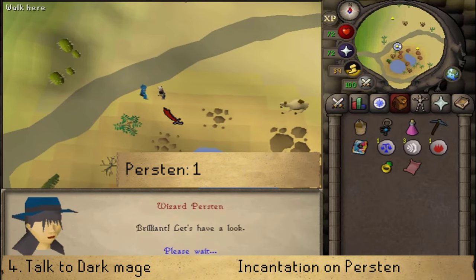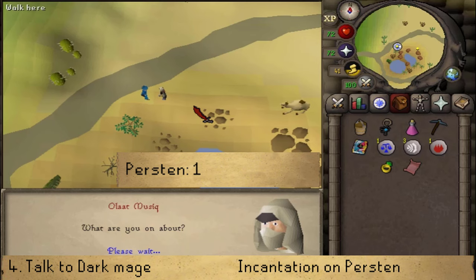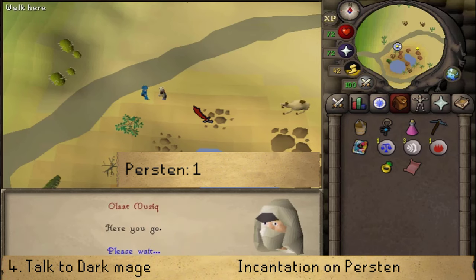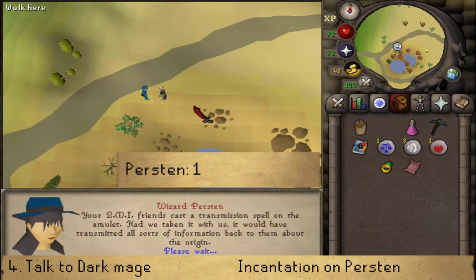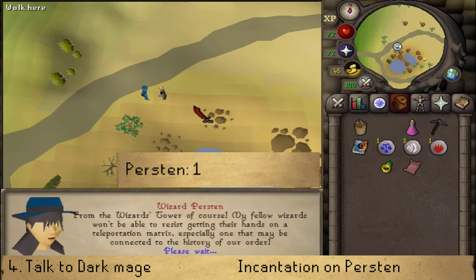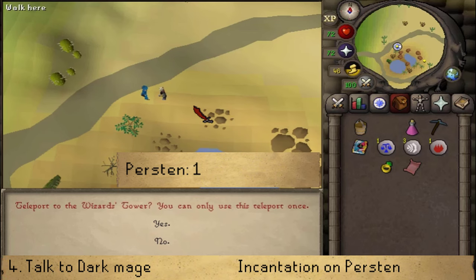Purston theorizes that the amulet came from a place similar to the Abyss — a place with access to all the rune altars. She also dispels the information transmission spell the Dark Mage placed on the amulet. After the conversation, select option 1 for a one-time teleport to the Wizard's Tower.